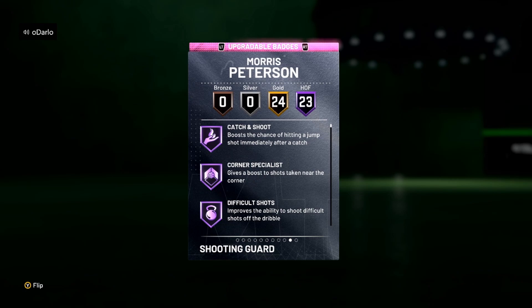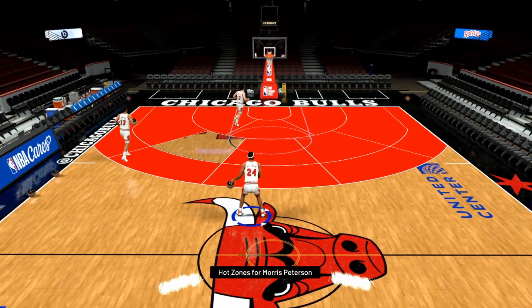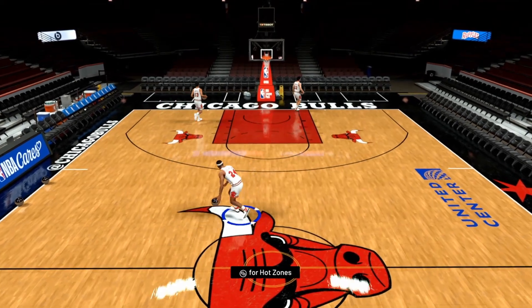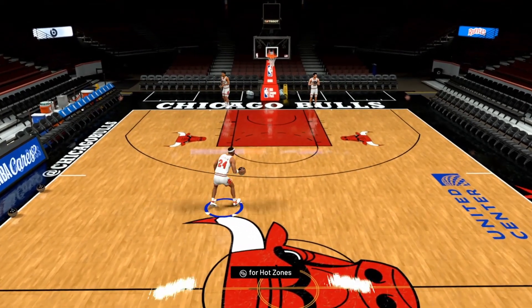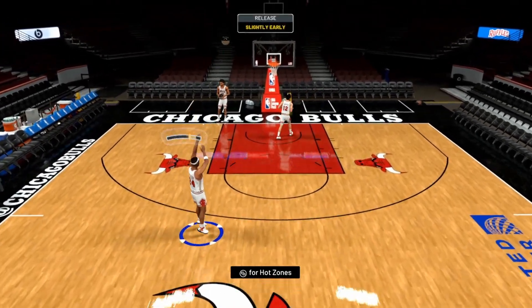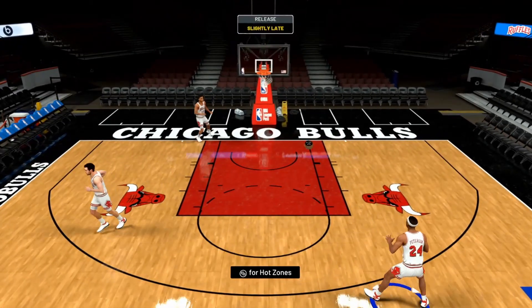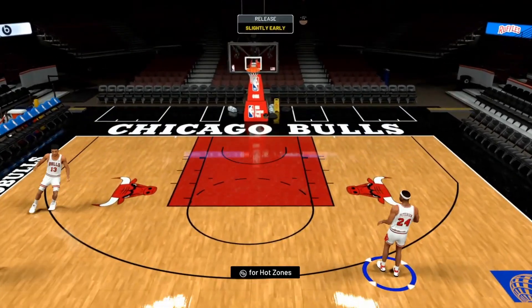Alright, so now I'm going to take you guys into freestyle. We're here in freestyle with him, so let's check out his hot zones. He's missing one from the mid-range, which doesn't really matter that much. Let's just see his jump shot — he's left-handed. He has a very fast jump shot.